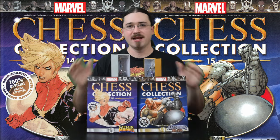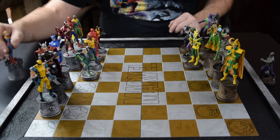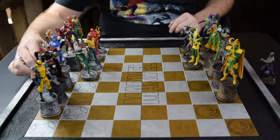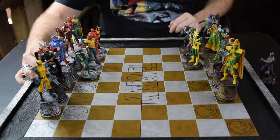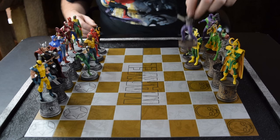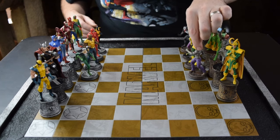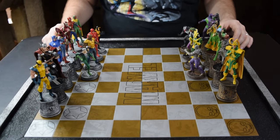That has been our look at the Absorbing Man and Captain Marvel. Let's go ahead and find these guys a spot on the board. And this time we've got the Queen, Captain Marvel. Almost all the back row of the good guys, finally. And the Absorbing Man, another pawn for the bad guys. Need our pawns to start filling out a little more.